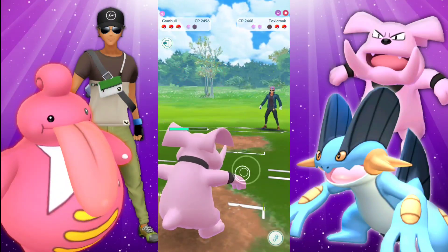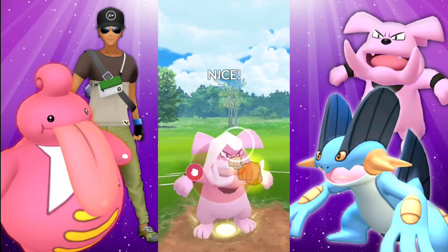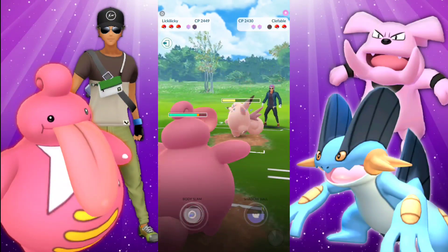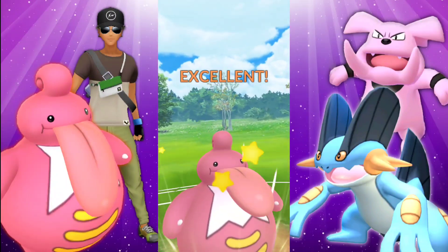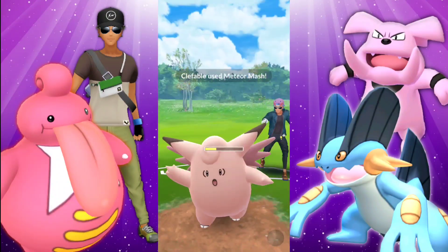As we see here, we had a great opening lead. Potentially had to look out for a Sludge Bomb, so we did shield up that first charge move there. It was a Vaporeon — that's fine. We're still going to be running with it. Granbull still going strong, getting off Close Combat and retreating into Lickilicky. Although the Close Combat is going to be resisted on the Clefable, it's still doing a good amount of damage. I did want to retreat because we are going to be lowering our defense and that Charm is going to be digging in quite significantly.